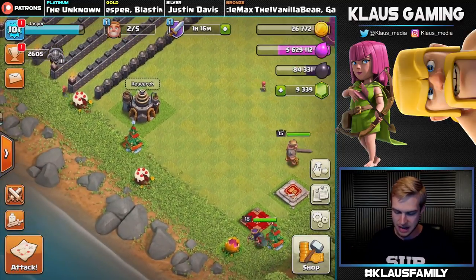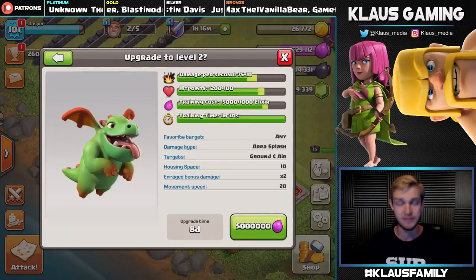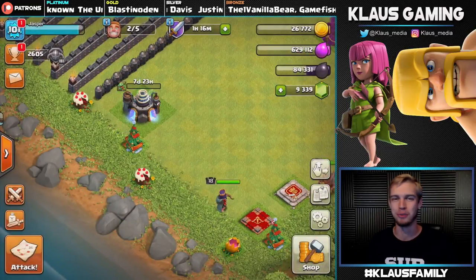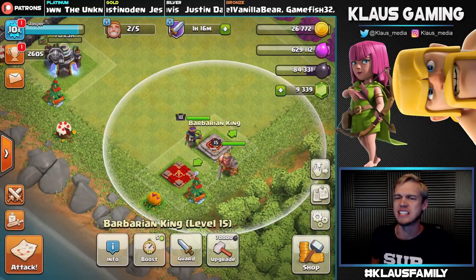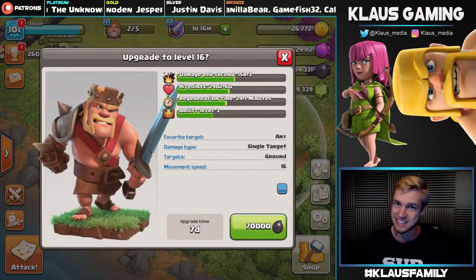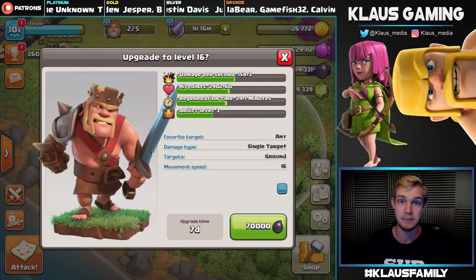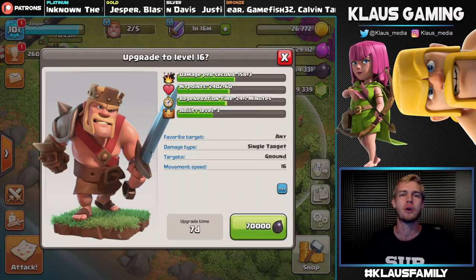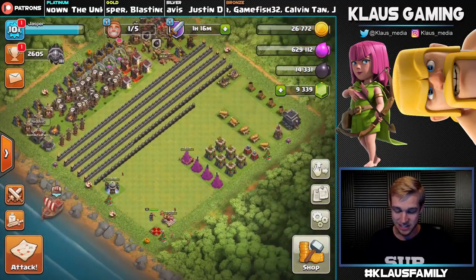Let's upgrade the baby dragons in the laboratory — I believe level two maxes out Town Hall 9. Five million elixir, eight-day upgrade — in three, two, one, bam! We are so broke on gold and elixir now. And lastly, it's time to upgrade our king to level 16 — that's a 70,000 dark elixir upgrade. I chose to upgrade the king instead of the valkyries because the baby dragon is just as important, maybe even more so. In three, two, one — bam! Very nice.